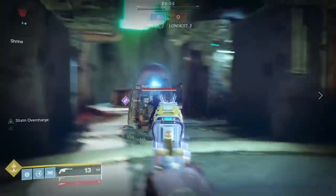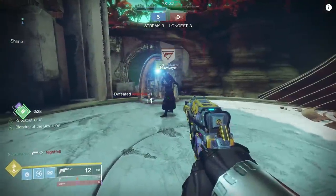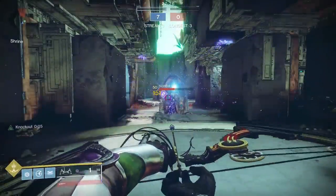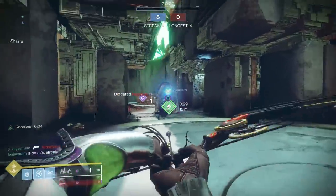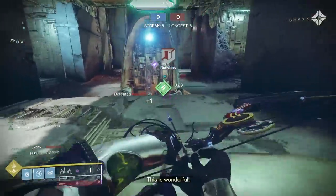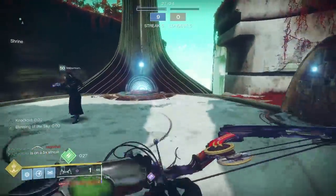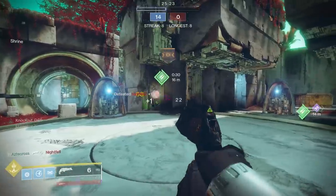What it does for other weapons is where we start seeing some nasty stuff. Sturm, with Sturm Overcharge, hits 195 per crit — so essentially any Guardian at 7 resilience or less will die in one shot. Luminar, I'm pretty sure, could possibly kill all the way up to max resilience. Just know that Blessing of the Sky combined with someone using Luminar will be able to one-shot most opponents.